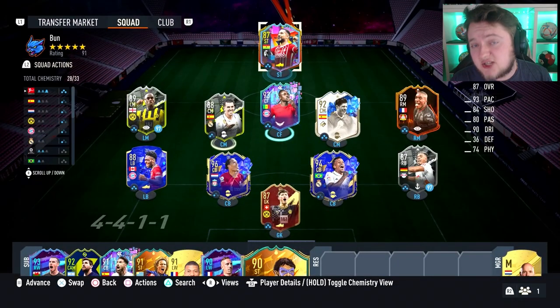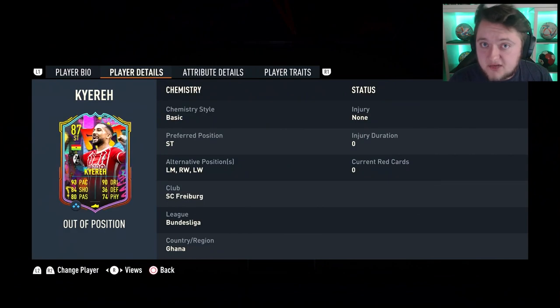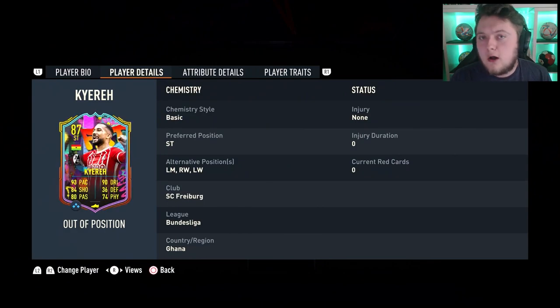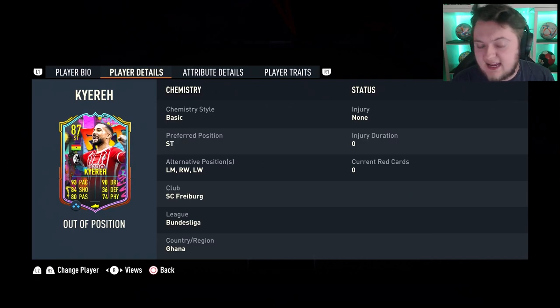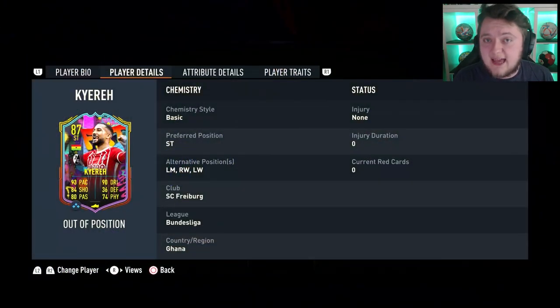A card like this is quite hard to link. Bundesliga teams aren't the best on this game, and he is German. So if you've got Sane, for example, or Boateng's winter wildcard — which I don't think is a very good card — you can link him. But other than that, you essentially have to go for at least six or seven Bundesliga players, as I have, to get him onto chemistry.